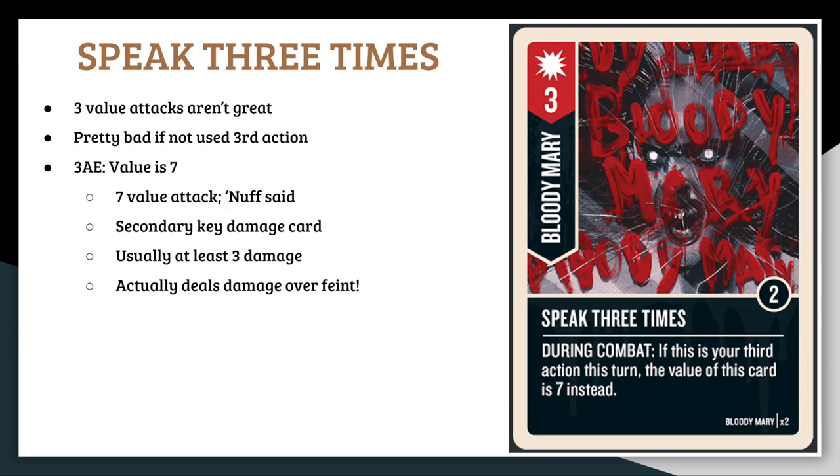The third third-action attack is Speak Three Times — a 3-value attack with a boost value of 2 and two copies. During combat, if this is your third action this turn, this card's value is 7 instead. Unlike the other two third action attacks, this has no effect if played first or second action, so save it — a blank 3 is a pretty bad attack. On action three this becomes a 7-value attack, basically ox form level. That's a big number, except this is weak to cancels, as a base value of 3 only deals 1 damage over a feint. This is the biggest recurring issue Bloody Mary has — all that coordination is reduced to 1 damage when your opponent plays a feint.